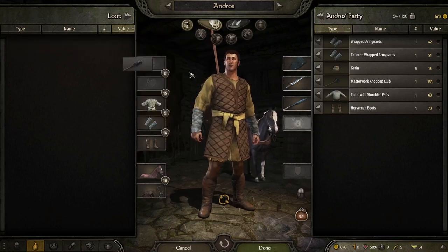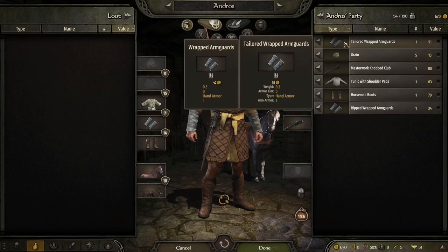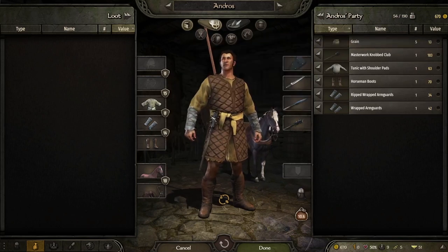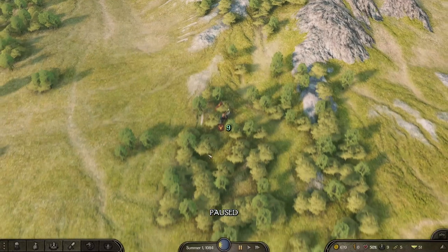We didn't do too bad — we got one kill, 4462 gold, some prisoners, and a bit of loot. This armour is far better than what I'm wearing so that's good. We got some boots that are better than what I'm wearing as well. We'll take that spike club. Defeated parties: 2 out of 3 — so we need to find that other one.